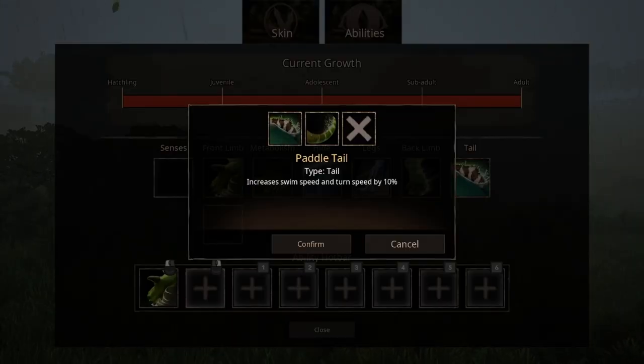We have swimming tail and normal tail. I use normal tail because when you go low on stamina, that tail attack will be the only thing keeping enemies off your back. Also, it is the attack with the best reach.